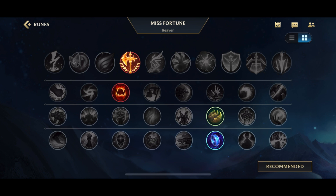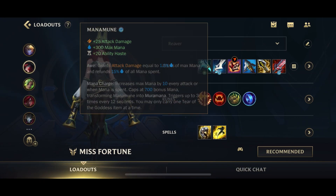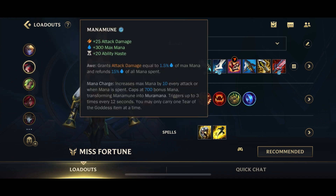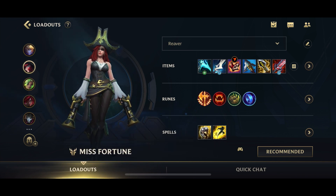For secondary runes: Domination — Hunter Vampirism. Resolve — Bone Plating or Perseverance if needed. And Inspiration — Mana Flow Band, because before you get Essence Reaver and Muramana you'll have a lot of mana issues in lane. Mana Flow Band helps prevent those from being too bad, and once you get Muramana it converts the extra mana into damage anyway so you don't lose out.